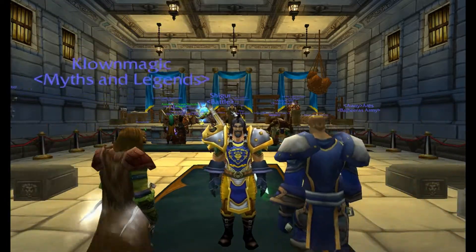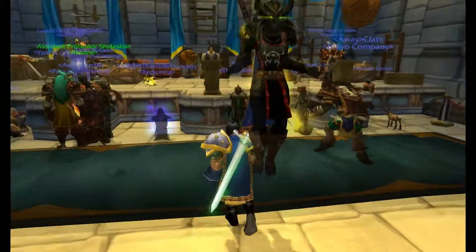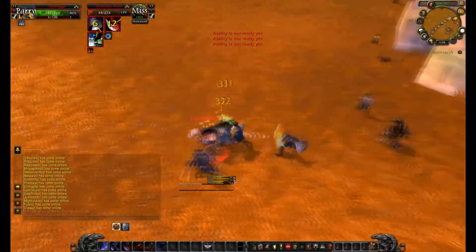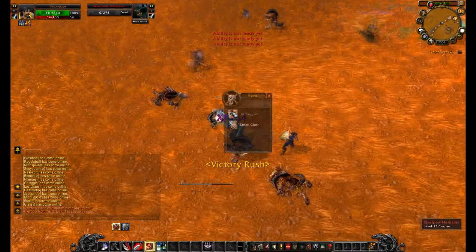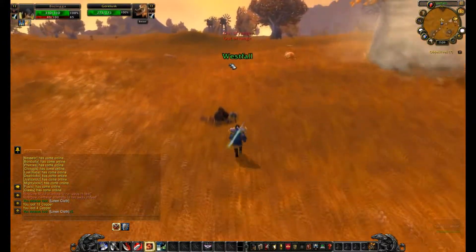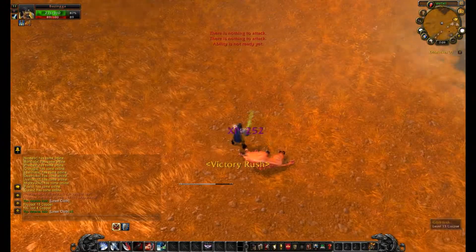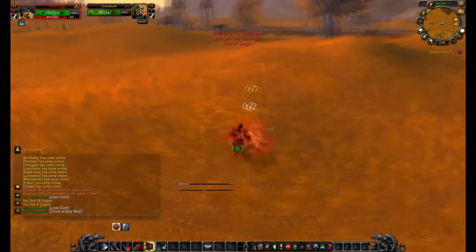Hey, what's up guys, Bobo here. Today it's a little tutorial on how to make gold in World of Warcraft when you're low level. Your character needs to be between level 10 or 9, between 60, 70, 80, 85 — pretty much any level, but you really need to be over level 9.